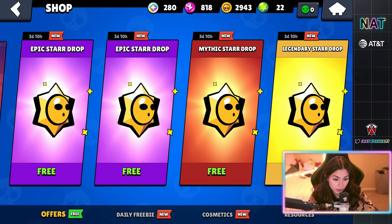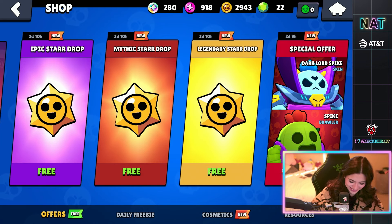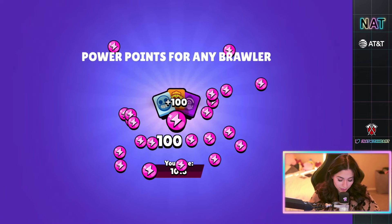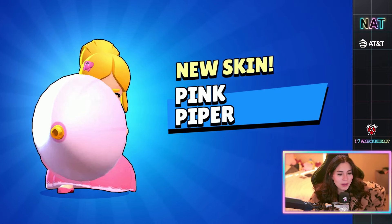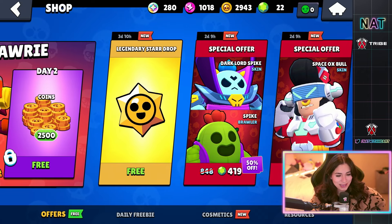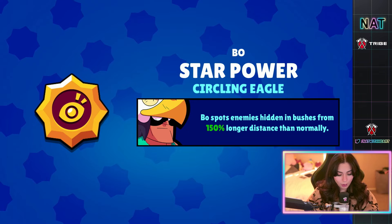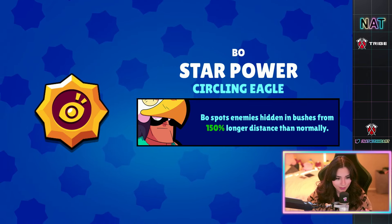I feel like this is gonna be a lucky account. Let's go with the epic — some power points. Okay, like the last account but hopefully we get something good. Some more power points — it's not the best but whatever. Mythic — Pink Piper. That's like a thousand bling I think. That's not the best. Give us something good. Legendary — that's not a bad star power, the one that you can see in grass. Okay, I guess we got some stuff.